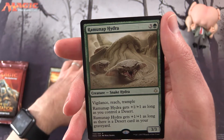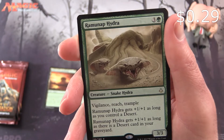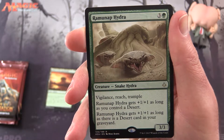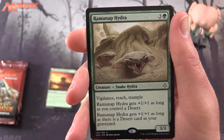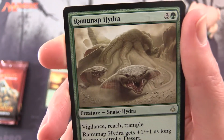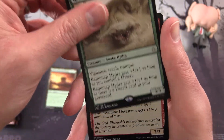And the rare is a Ramanap Hydra. So this is a 3/3 for 4 mana Snake Hydra with Vigilance, Reach, and Trample. It gets +1/+1 as long as you control a desert, and it gets +1/+1 as long as there's a desert card in your graveyard. So as long as you've got a desert somewhere, it will be a 4/4. Seems good.